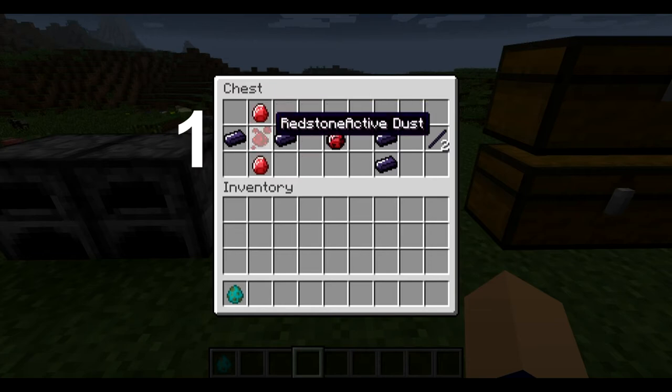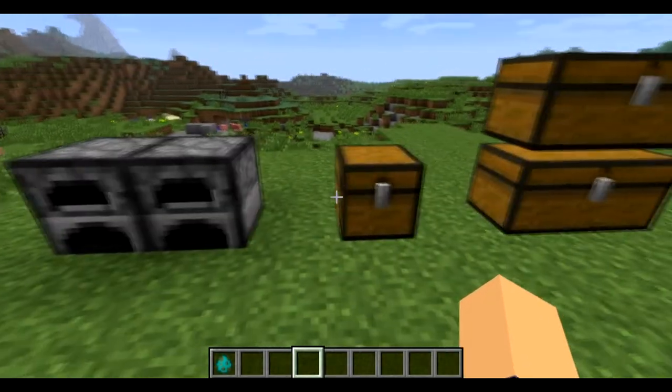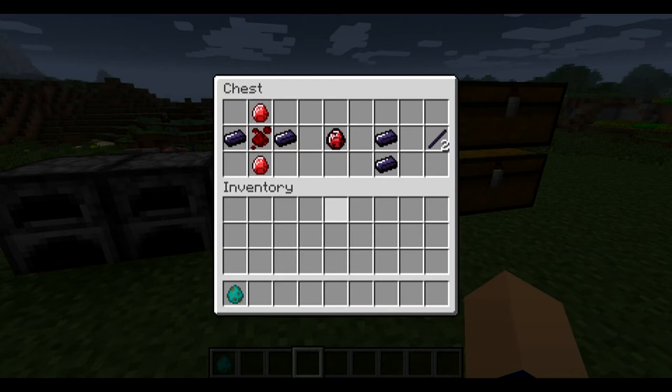You need two obsidian ingots, two red diamonds, and two red stone active dust in order to make one mega red diamond. So that requires a lot of diamonds, a lot of redstone, and a pretty good amount of obsidian. Now this stuff is very very efficient — it's kind of like an efficiency enchantment on a diamond tool. You also need two obsidian ingots and you would get two obsidian sticks out of it. So one obsidian equals two obsidian dust which equals two obsidian bars, then you need two of those for two obsidian sticks — you pretty much get double of how much obsidian you put in the furnace.